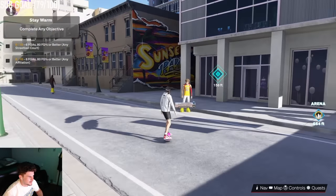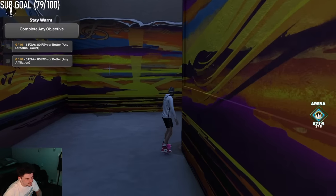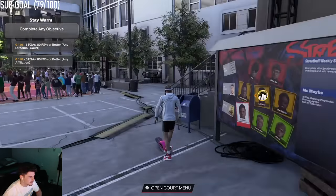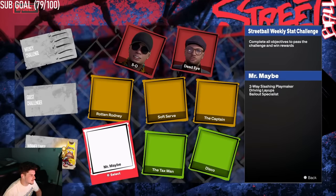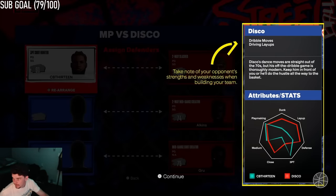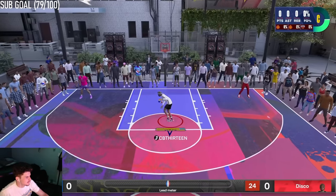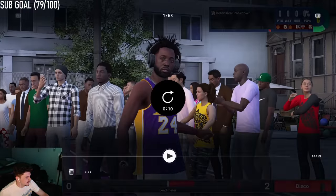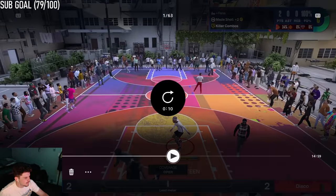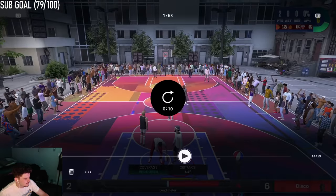Here's how you get over to Sunset Park — you've got to go in this little crevice here and go around. Stop right here at the open courts. You're going to click on this guy, Disco, who is a very short player in particular. Add your two teammates to your team, go through the whole thing, and now here we go — very short, not very hard to score on.